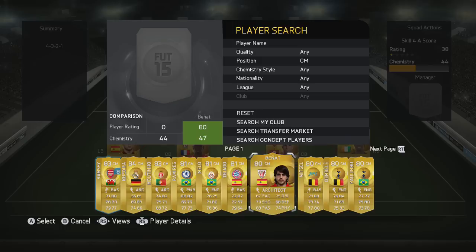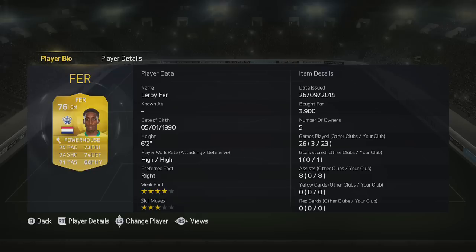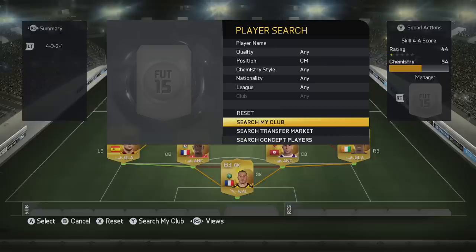Now we come to the first of the centre mids — it is Leroy Furr. An absolute monster on this game, absolutely amazing. High, high work rates again, 6'2". We've got tall players in there. This one's got a four-star weak foot and three-star skill moves. Absolutely amazing player to use.